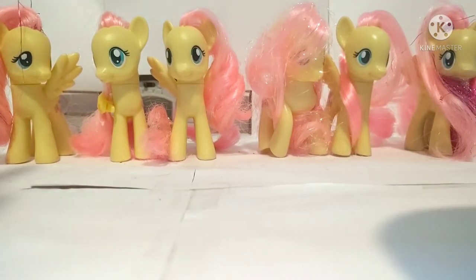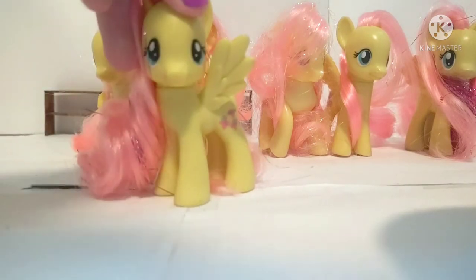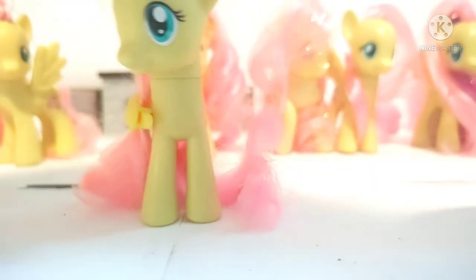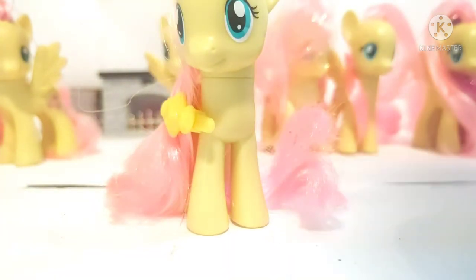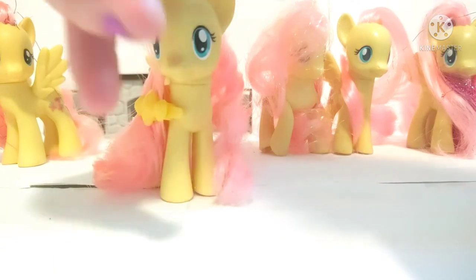Next we have Fluttershy. Starting here on the end, I've got the tinsel hair Fluttershy — I got this one really recently, like the Crystal Empire version. The next one doesn't have any wings — this is the Charm Wing Fluttershy, but when I got her off eBay she didn't have any wings, so I just kind of styled her hair over the hole so you can't really tell. I think she's pretty cool.